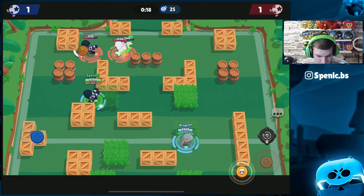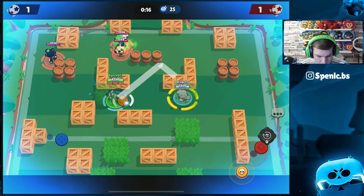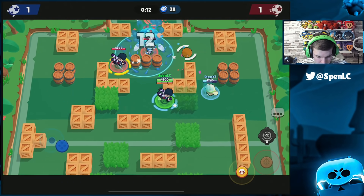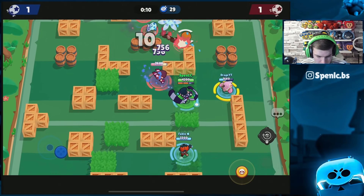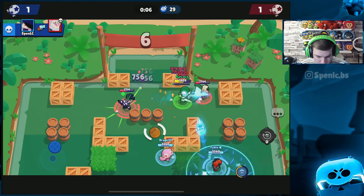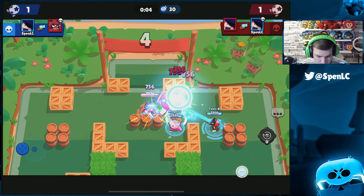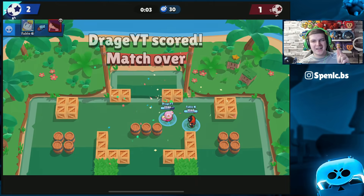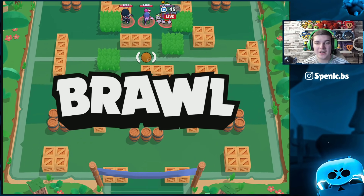Probably should not have passed the ball there, especially in overtime — Baron should work his magic. Nice super from Drage — trying to protect Drage from the Edgar girl. Going in — jumping on top of Baron. If I'd had the ball I could have scored but he goes down too. Just the Edgar girl left — I'm going to be able to score that. One more game left for 1.2k.